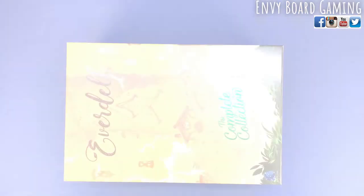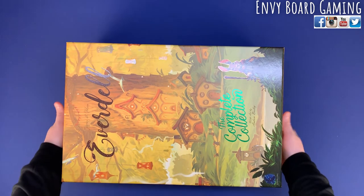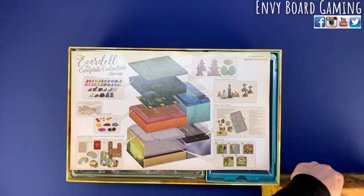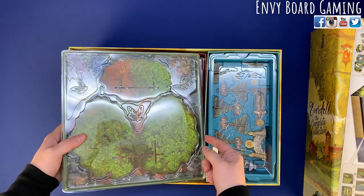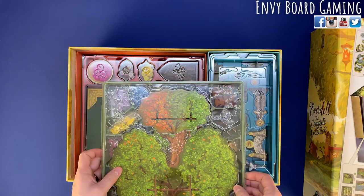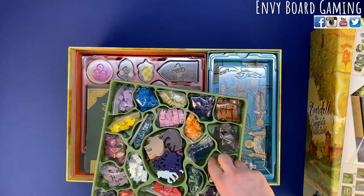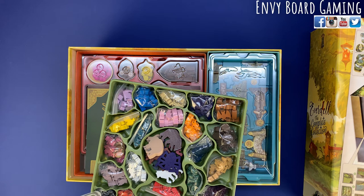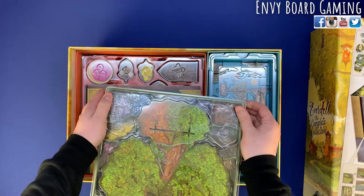We're back — everything is organized. Every expansion got in there. It took a while because it is a lot of stuff, but let's go ahead and show you what it looks like all put away. First on the left you're going to have the Everdell tree, and underneath are all of your little meeples. I kept them in bags and they fit just fine — that way you don't have to dig and pull out every single one. I even left the tokens in with the axolotls.